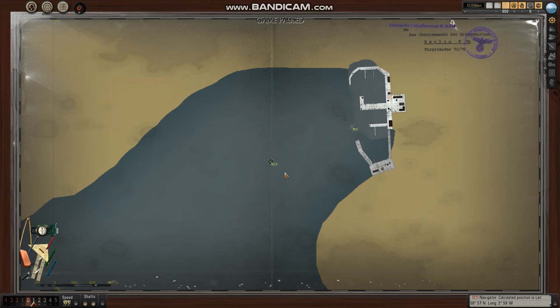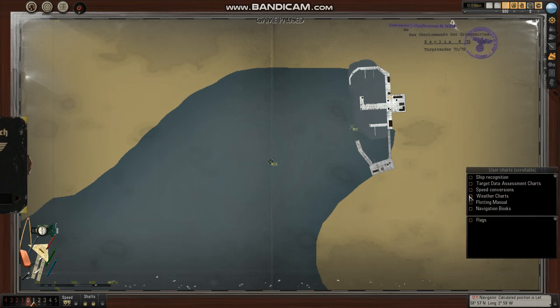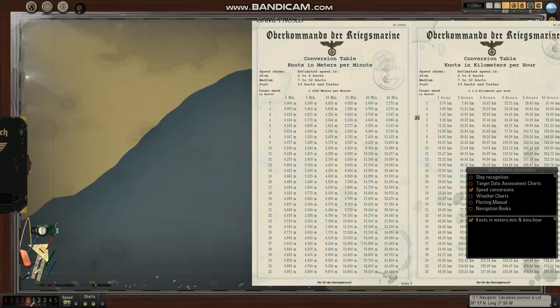Dead reckoning is done with your watch and with distance and speed. It doesn't take into account drift or wind, so it can be off. What we're going to do is we need a couple of tools: we're gonna need our marker, we're gonna need our compass, and we're gonna need our speed conversion table.